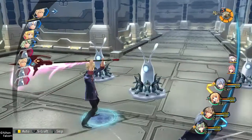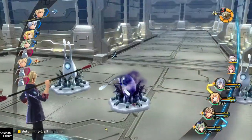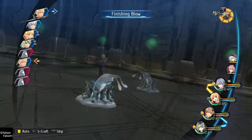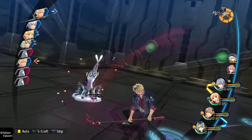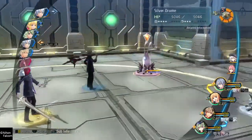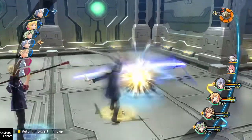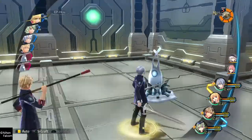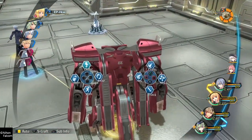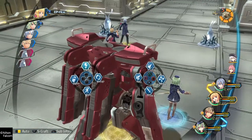I also went ahead and changed up some of the Master Chords for some of the characters — quite specifically the one for Kurt. I went ahead and gave him the Aegis Master Chord, which allows him to basically be targeted by the enemies.